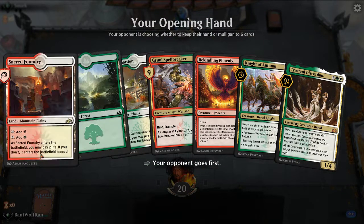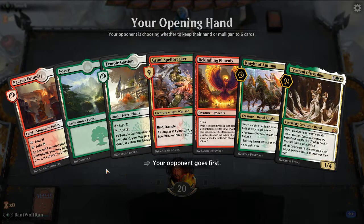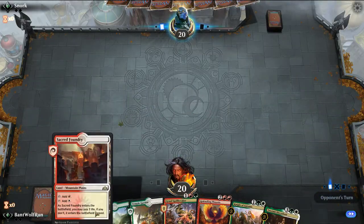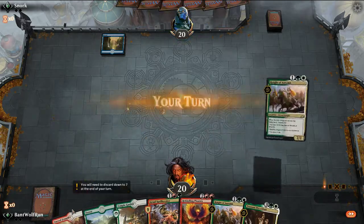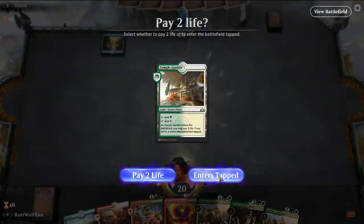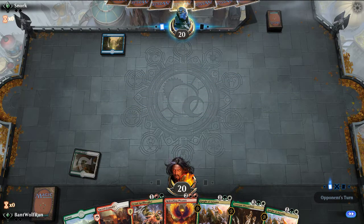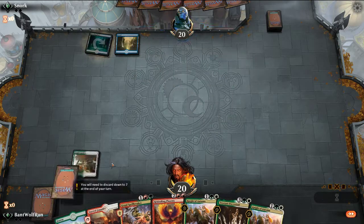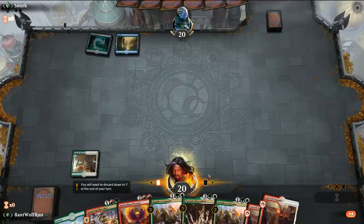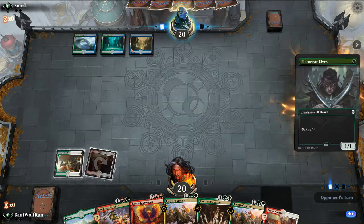Not a bad hand, we'll probably keep this. We have all our colors and can start bringing out hasty threats. Knight of Autumn could catch us up in terms of life if it's an aggro deck. I'll probably lead off on the Temple here. I like the curve of Spellbreaker. This could be the Thief deck, it could be a couple things — maybe Nexus. Okay, looks like Thief.